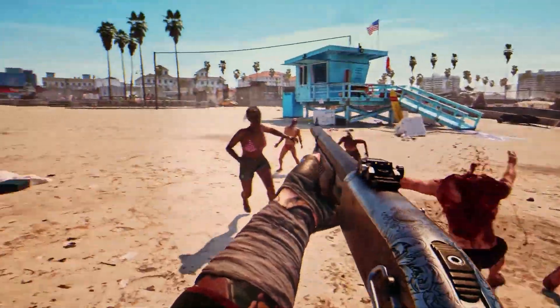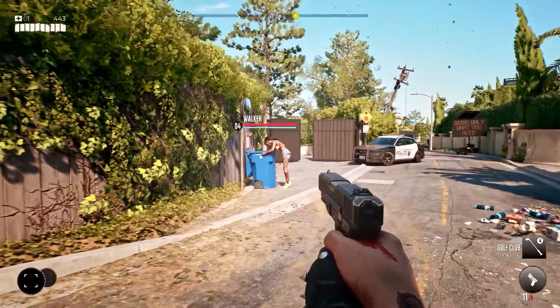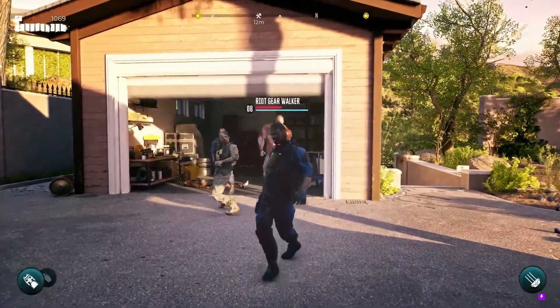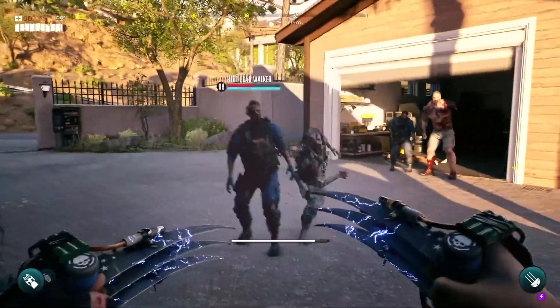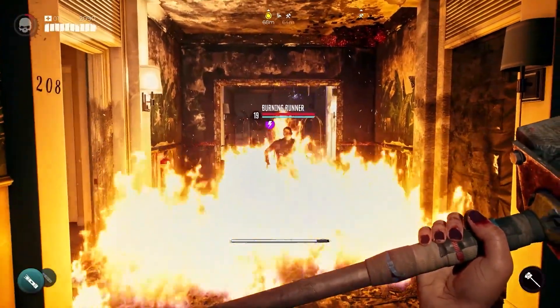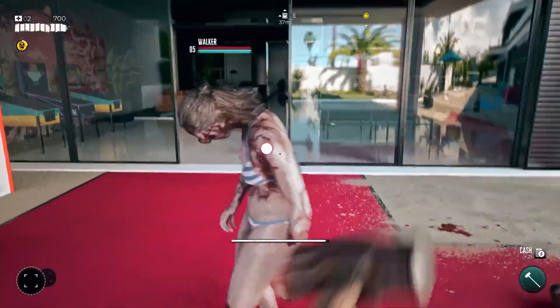As for the actual zombies you'll get to kill, there's a good variety of those too. Of course, there'll be a good dose of slower shamblers and walkers, and while they might be weak on their own, a horde of them will overwhelm you in a second, unless you have the necessary firepower to deal with the situation at hand. Then there are runners, which are much like walkers, but they're a little fresher and, well, they run. Hitting them won't be too easy, but if you take out their legs, dealing with them shouldn't be an issue.